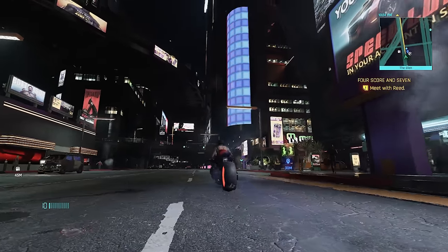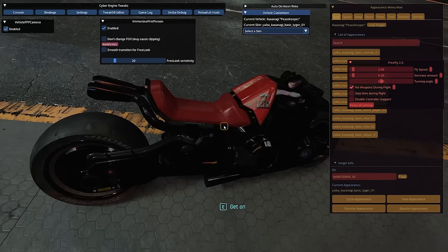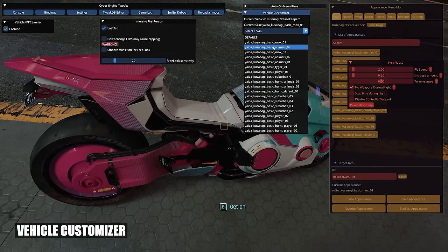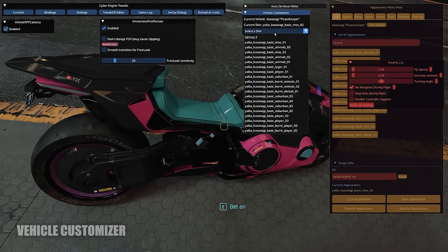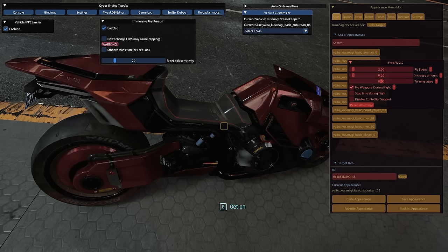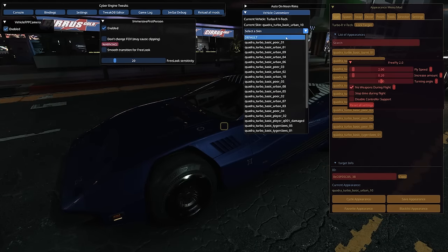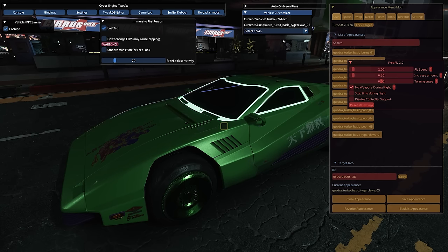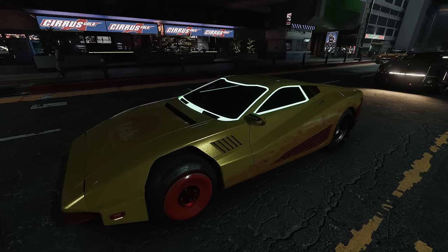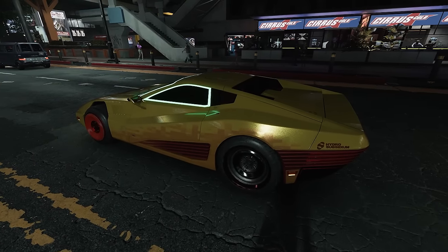One thing I thought they'd have added by now is the ability to buy cars and bikes in different colors and styles. Which is why Vehicle Customizer makes the list — a simple mod that lets you change the color or variant of vehicles you own via CyberEngine's tweak menu. It replaces vehicles with any pre-existing models from the game. While not super immersive like visiting a garage, it persists through saves so you can pretend you bought it that way.